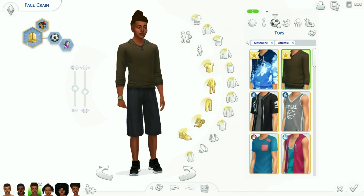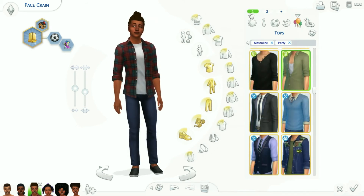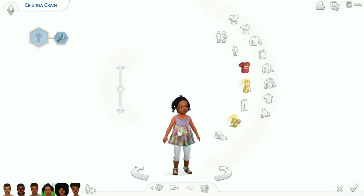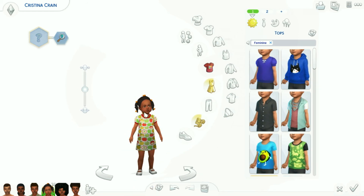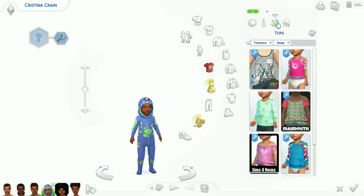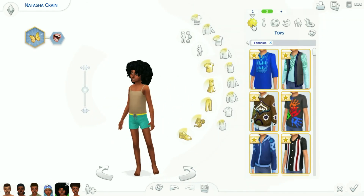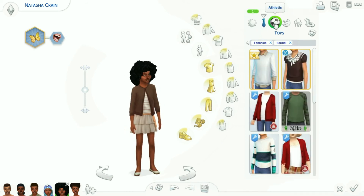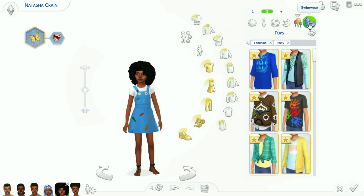I do have CC but I'm using a lot of the in-game clothes because the game does have some good clothes. When I started creating Sims I was only using CC because I didn't have that many packs, but now that I have a good amount of packs I do use a lot of the in-game clothes. She's just so cute, and I love the clothes from Get Together for the kids — they are so adorable.